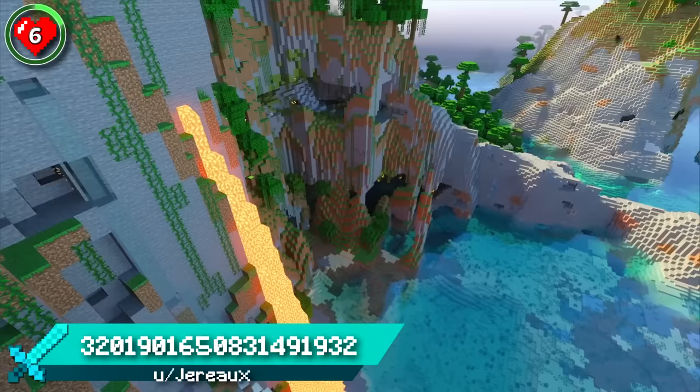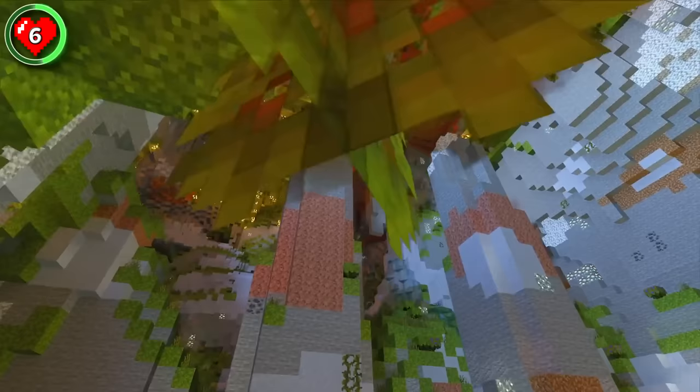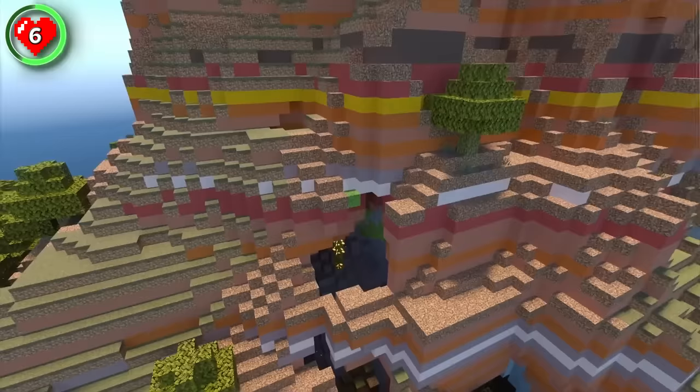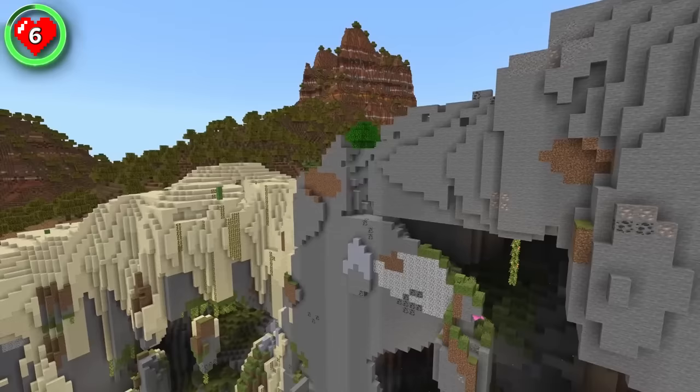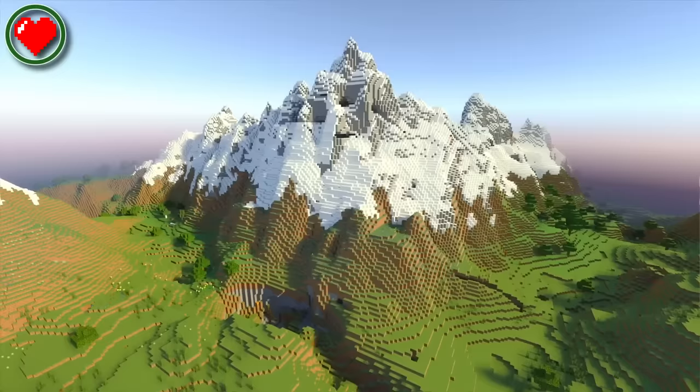Seed 6 brings us to another fiery landscape where lava and water flow down by lush jungle cliffs. The cliffs are scattered with exposed caves, which leads you into a huge lush cave system that leads all the way up to the giant Badlands Mountain above. You could start with a base on the cliffs overlooking the ocean, with an underground lush path that leads you to a build at the very peak of the mountain.